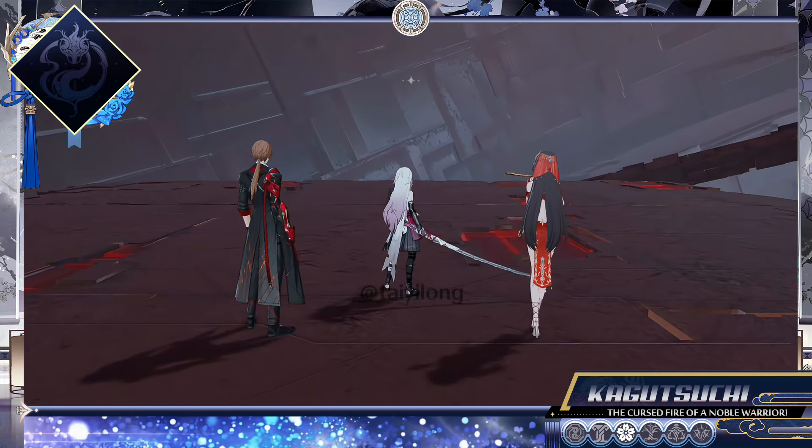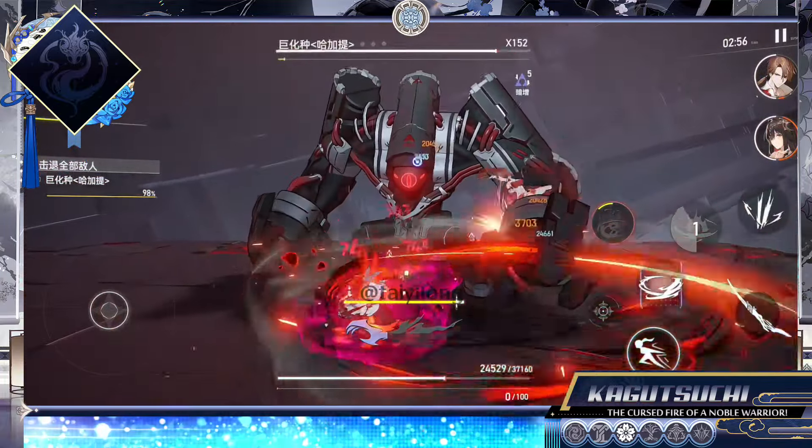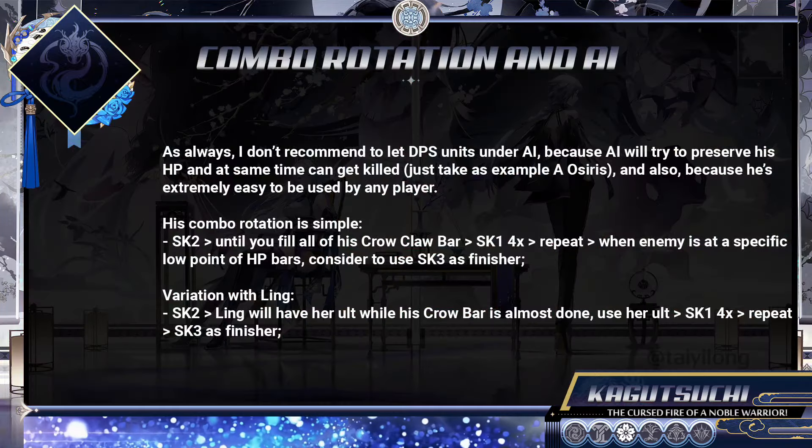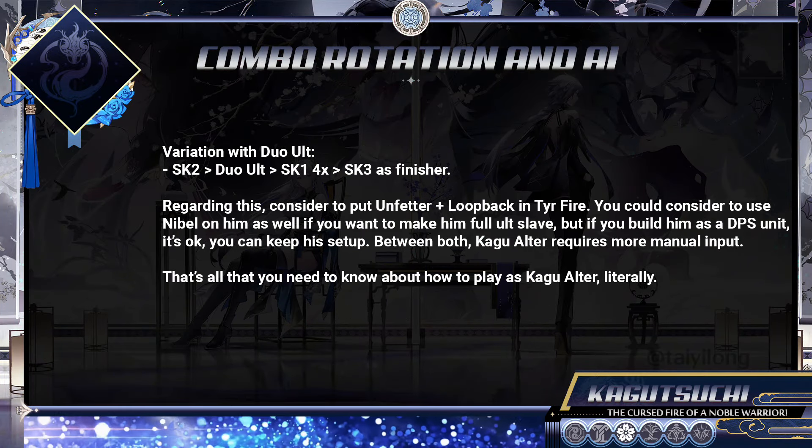If you are one of those that pulled Jin-woo because of her being strong but didn't like her gameplay, or if you didn't like Tear Fire or lost your chance to pull these units, you can safely consider pulling Kagutsuchi for safe and farm gameplay.